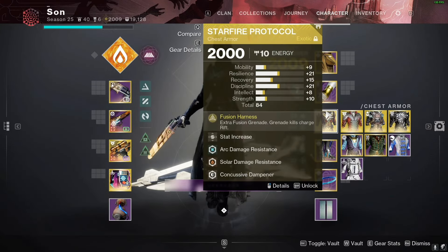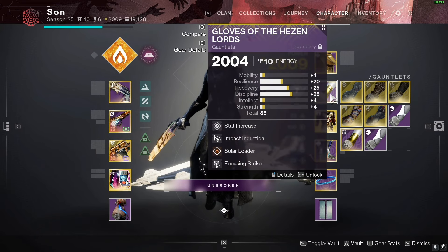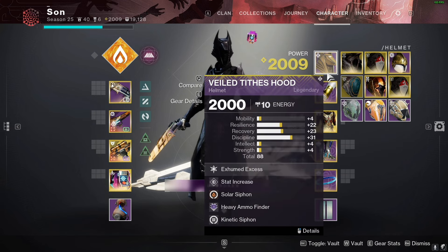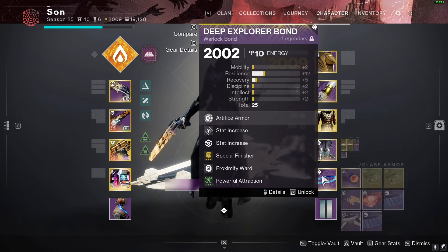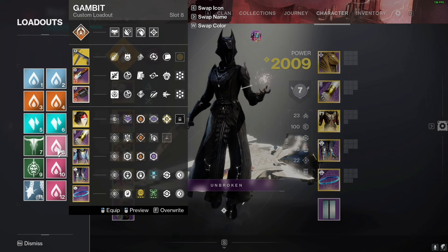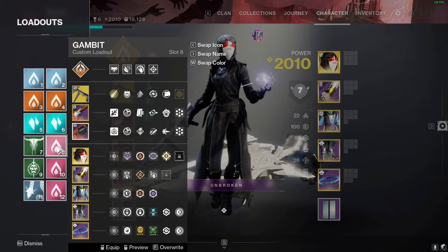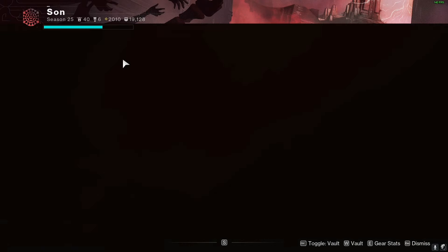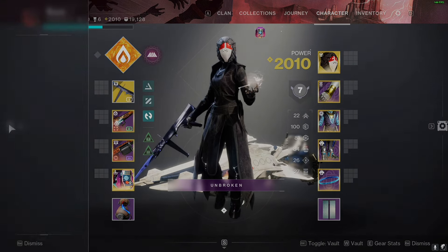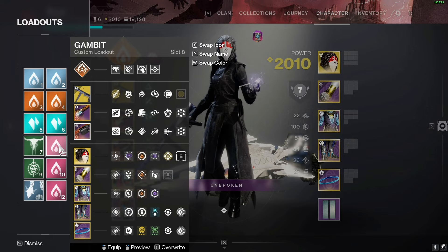There's a Starfire Protocol loadout with Whisper and similar mods — running or damage, just minor differences. The pink loadouts are similar to the previous three but the key difference is I'm using Song of Flame instead of Well, on the chance we don't need a well. Song of Flame has better utility. One is arc Song of Flame with Bittersweet.